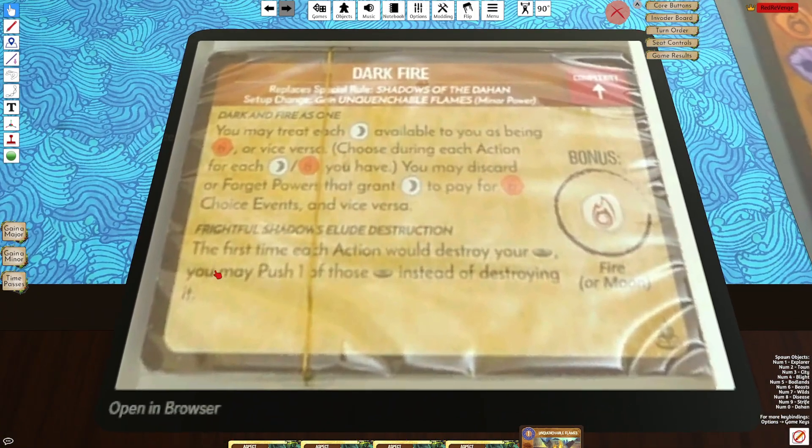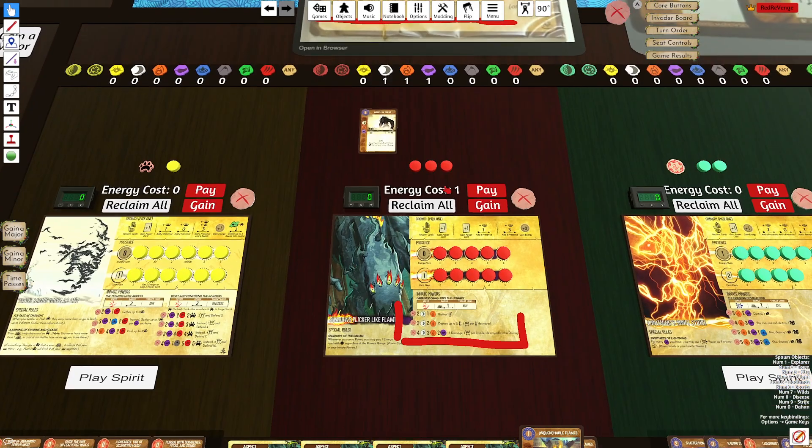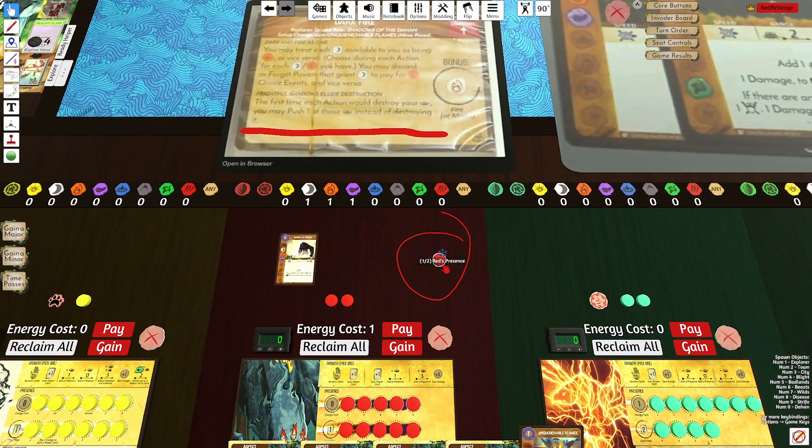In addition, it says the first time each action would destroy your presence, you may push one of your presences instead. What this means is it allows Shadows to support the team but also prevent their presence destruction. So if you have a presence in a land and that land is blighting, it would be destroyed — but then it gets pushed instead.